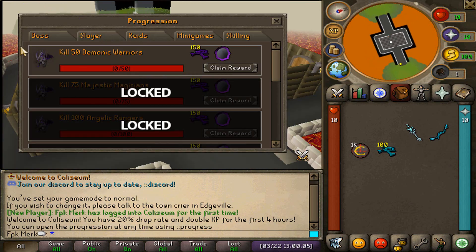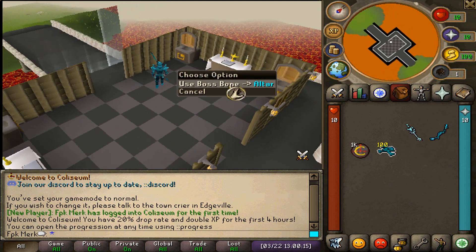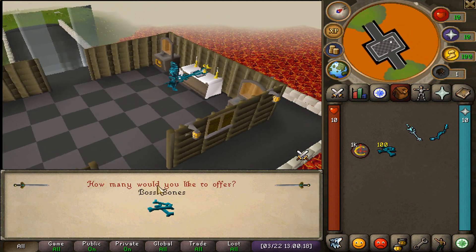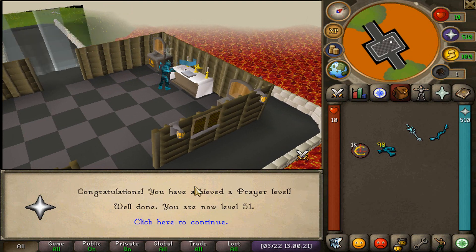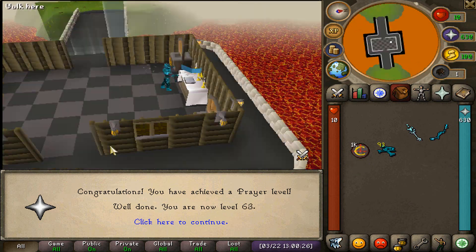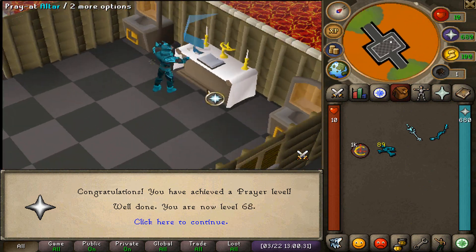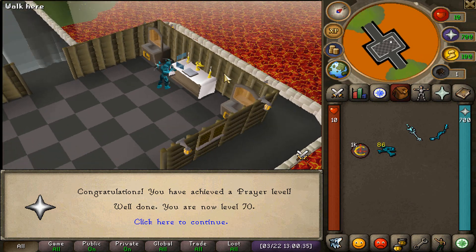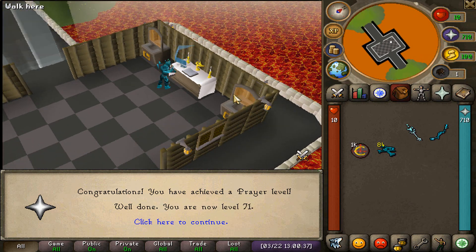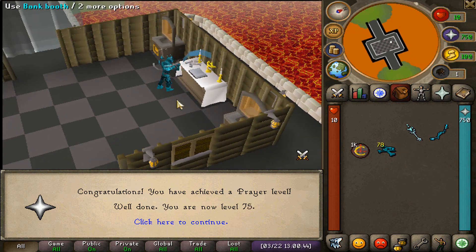That's what we have to do. They also have a player progression system for bosses, slayer, raids, minigames, skilling, etc. In the first room, what we will have to do is get 92 Prayer for Soul Split and then we can move on. Soul Split will actually be very, very important in the future, because Soul Split is going to be healing your HP and that will make bossing way much easier. So make sure to use these boss bones on the altar right over here and get your Prayer up.